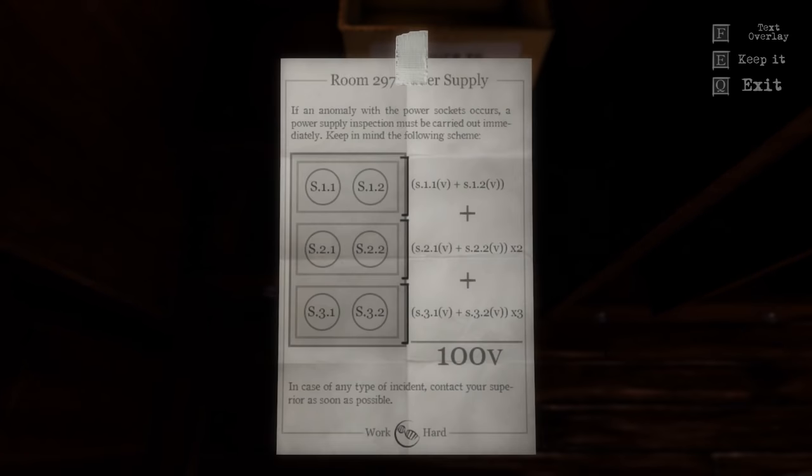Oh wow — so we can use this as well? Not only can we use it, we can keep it. If there's an option to keep it, I suppose we can use it later on. What about the drawers below the box? It keeps going. Room 297 — I guess that's this room. Power supply... if an anomaly with the power sockets occurs, a power supply inspection will be carried out immediately. Keep in mind the following scheme. In case of any type of incident, contact your superior as soon as possible. And work hard. Again, we have an option to keep it, so let's keep it.